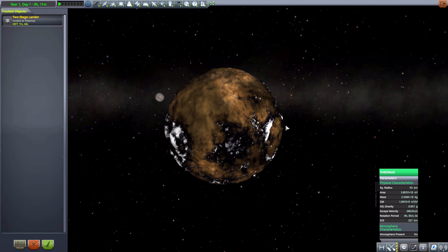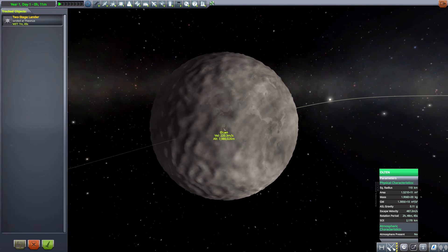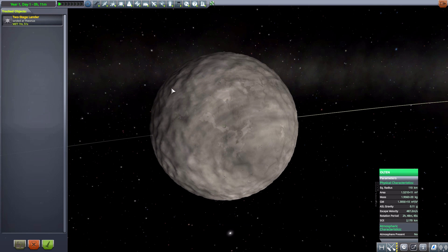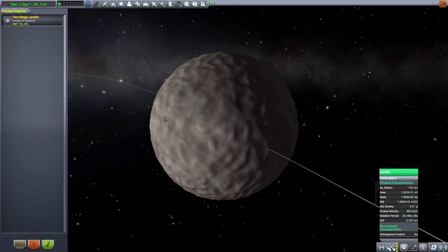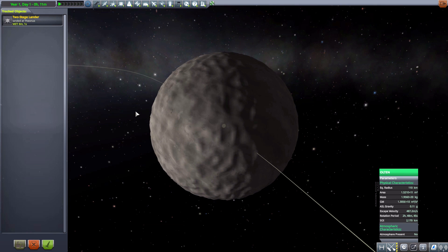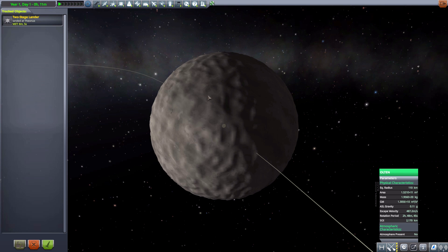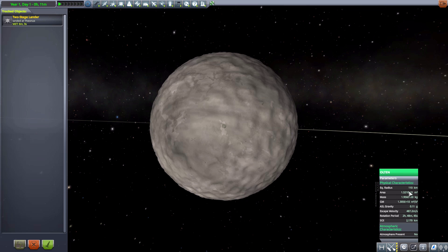The next moon is Ulten — a kind of icy, very white-looking world. Again, pretty good topography on this one with a lot of variation in terrain. It is a smoother world though, not like Theonis with its large crags and valleys; it's a bit more gradual in its ascents and descents. Still a very fun little moon to visit at 110 kilometers in size and 0.1 Gs of gravity.